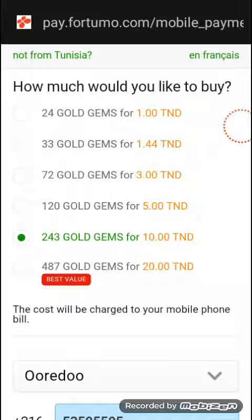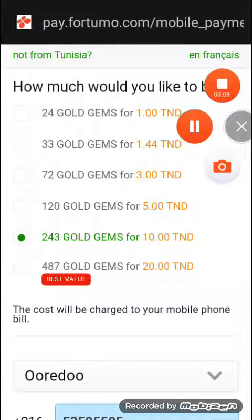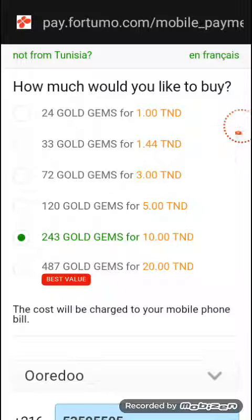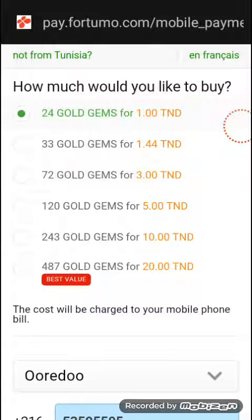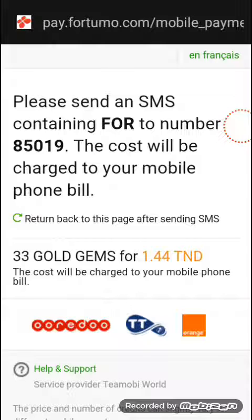When you press 'Pay by Mobile,' something will appear for you like that. I changed the language to English. You have to choose your country and your operator. I'm in Tunisia and this is my Three operator. Then choose how much you would like to buy. In my country Tunisia, it starts from 24 gems — meaning 24 gems here becomes 48 gems in-game. Just choose as you want and select your operator, then press Send.